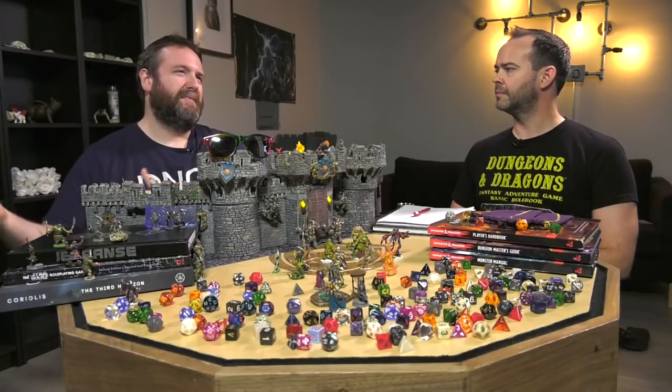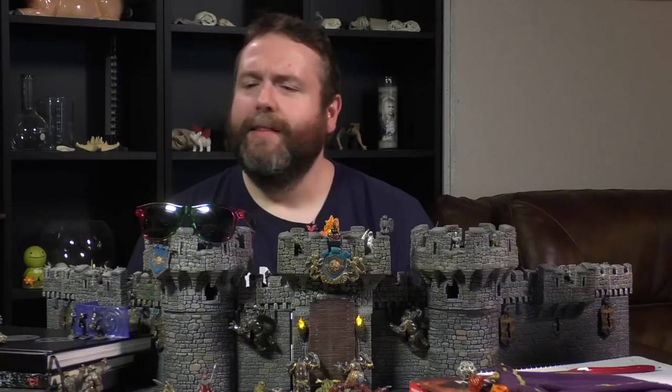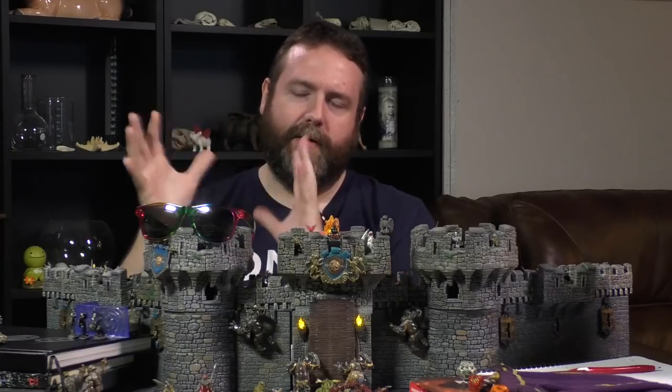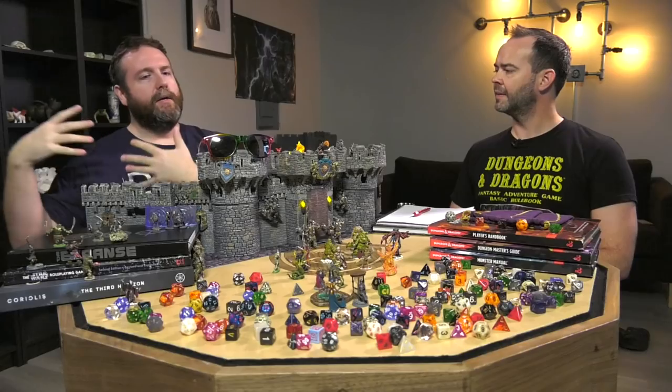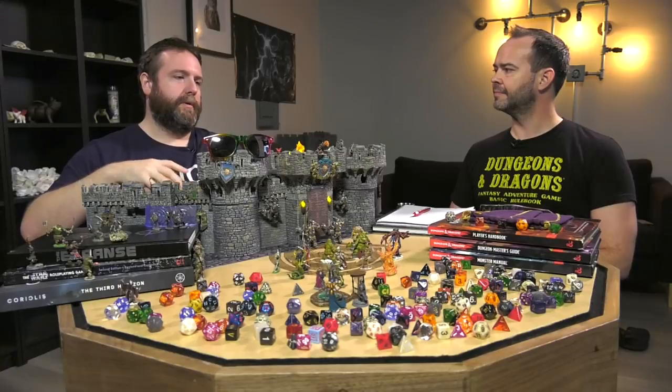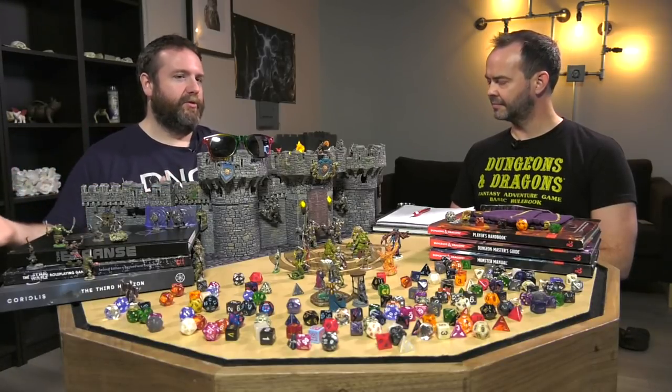Maybe the first few in the series — Rise of Tiamat, Princes of the Apocalypse, even Out of the Abyss — those three, the original three for D&D 5th edition, had a very set structure: you're saving the world, or at least stopping some cosmic level threat or extra-planar threat.